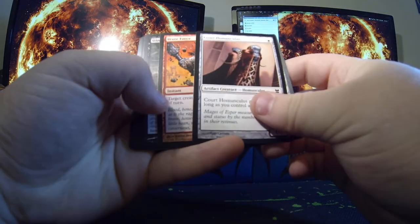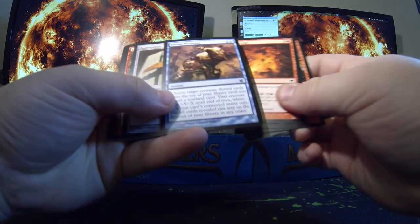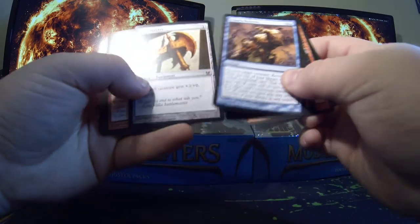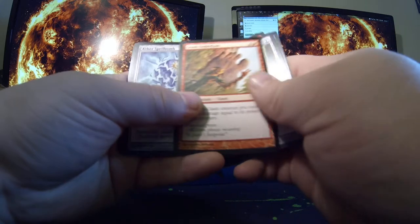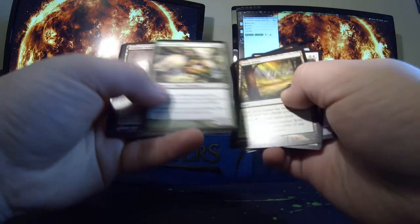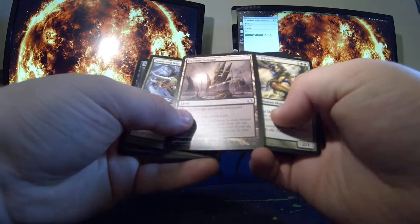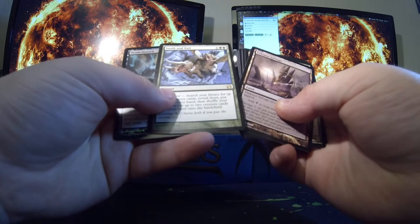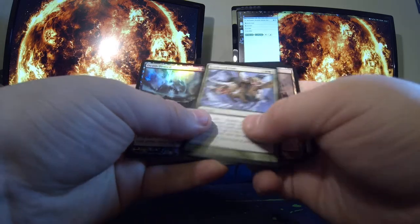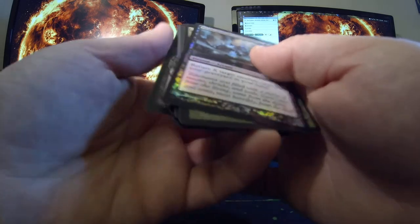Arcbound Wanderer. Got Eternal Witness, Darkmore Salvage, Tooth and Nail, and Death Denied is my foil.